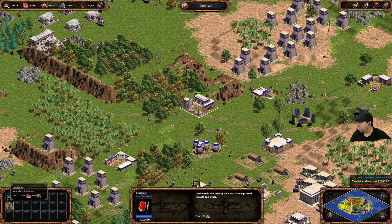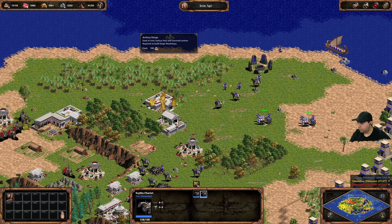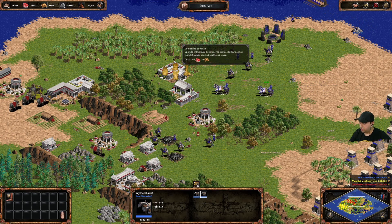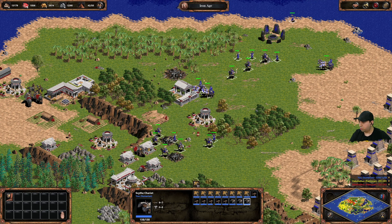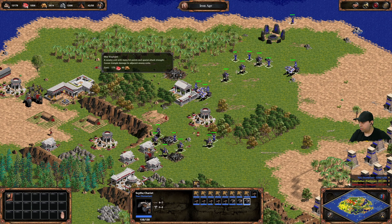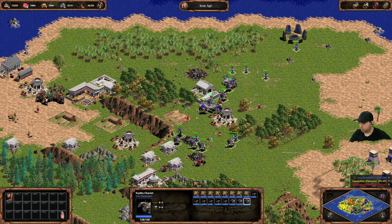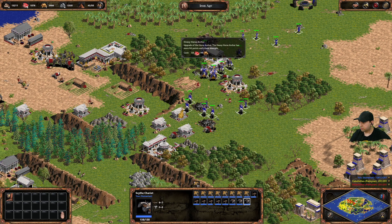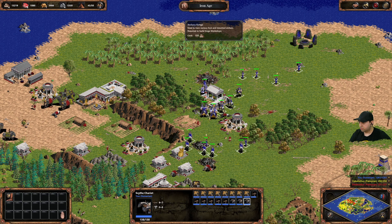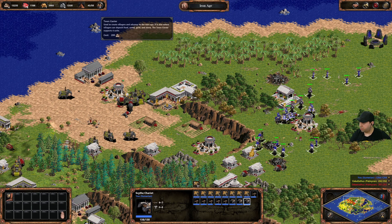Let's upgrade this guy and get more of them. Get rid of this one. Everyone here — set to Control group 1. Get rid of this elephant rider. Nice — oh, they're attacking each other! I should probably destroy this town center so they can't produce more units, but I might want to spawn from there myself.